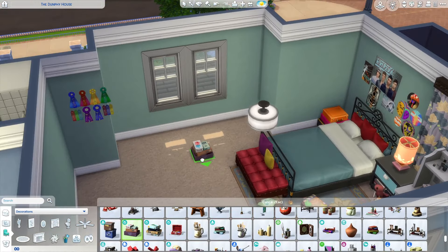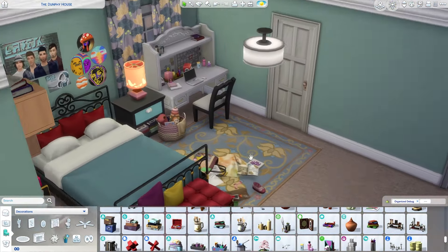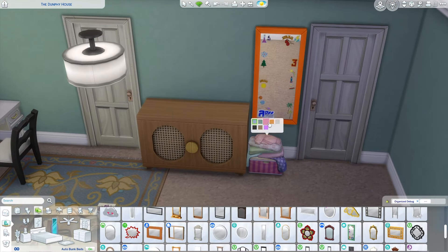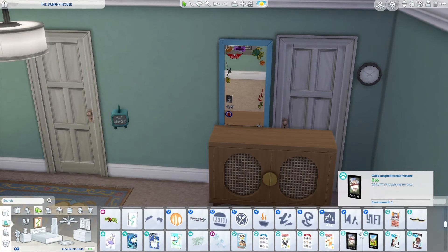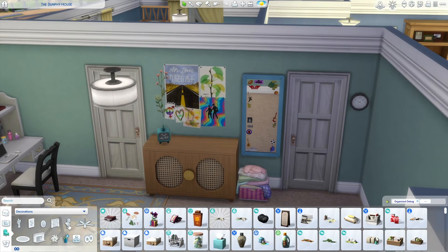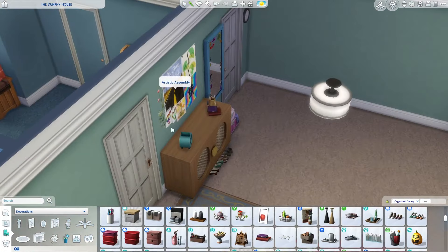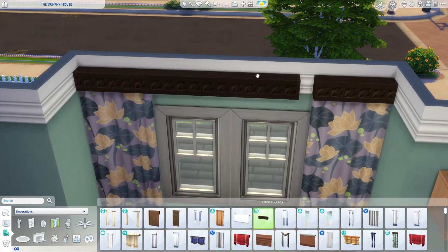Even if this wasn't based on something, this is the type of room I would build for teenage girls in the Sims. There's something about how the room is divided up — Hayley's bed is on one side and she's definitely more messy and chaotic, while Alex's bed is on the other side and hers is much more clean. There's a clear divide where you can see the two personalities colliding. I used a lot of objects from the High School Years pack and University — lots of clutter objects that suit older teens.